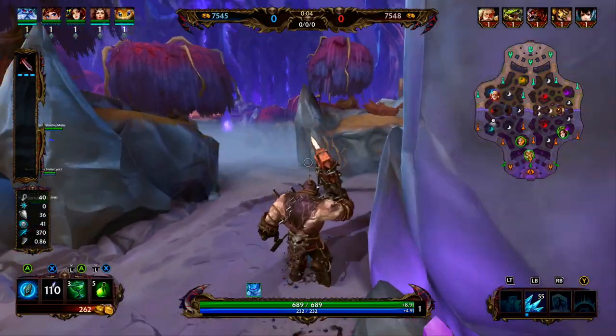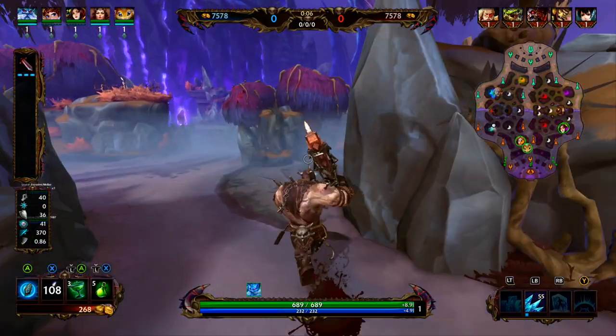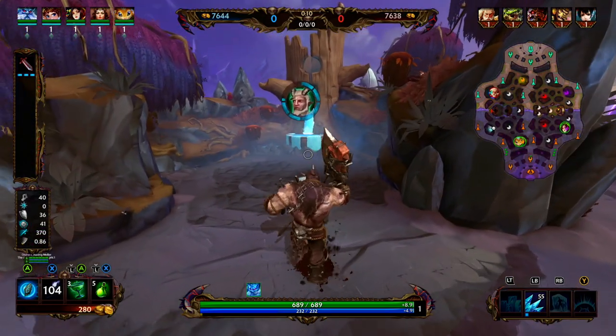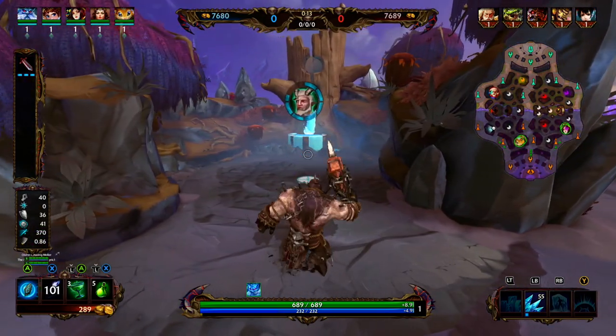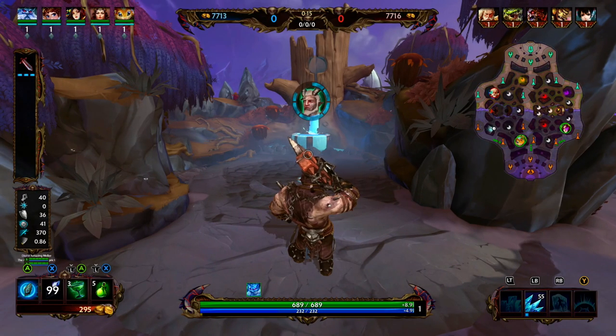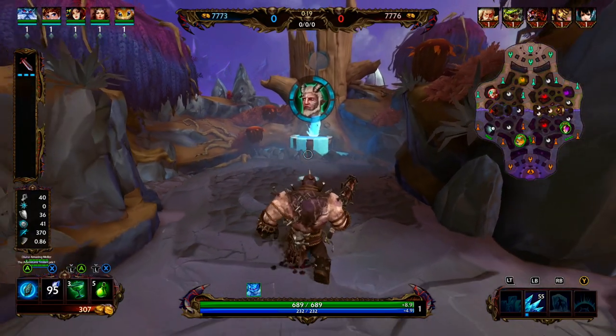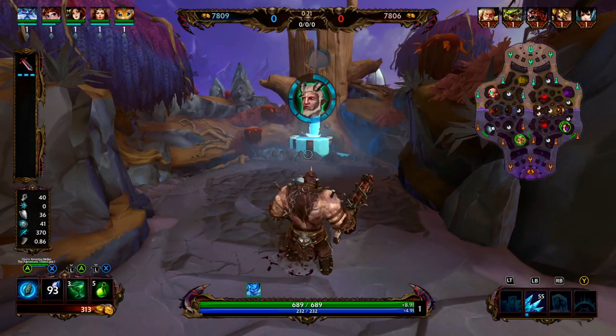Ymir's two is Glacial Strike. Ymir is going to smash his club on the ground and it's going to summon a line of ice that deals damage and slows enemies by 35 percent. The slow is going to last for four seconds and it's also going to apply Frostbite to the enemy.